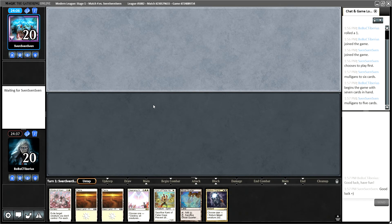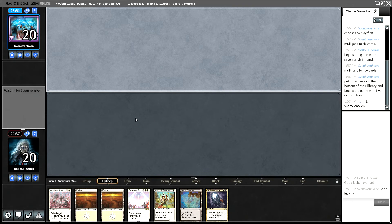The only way a mull to five is even playable — this could still just be Tron, and then they go and keep a hand with Tron and a payoff piece. But if it's anything else, a mull to five is pretty backbreaking for our opponent, especially since they're on the play instead of the draw.